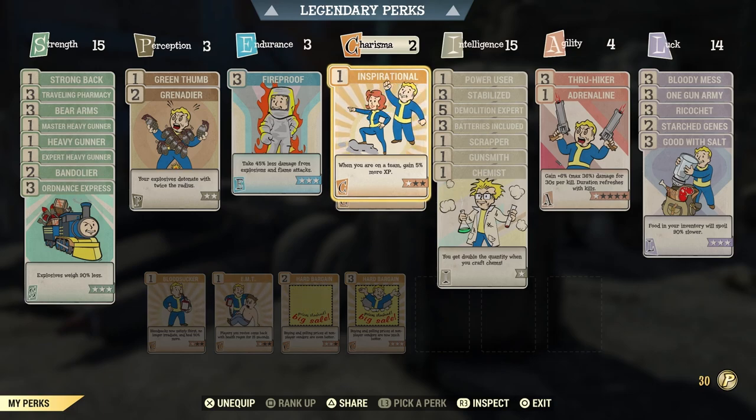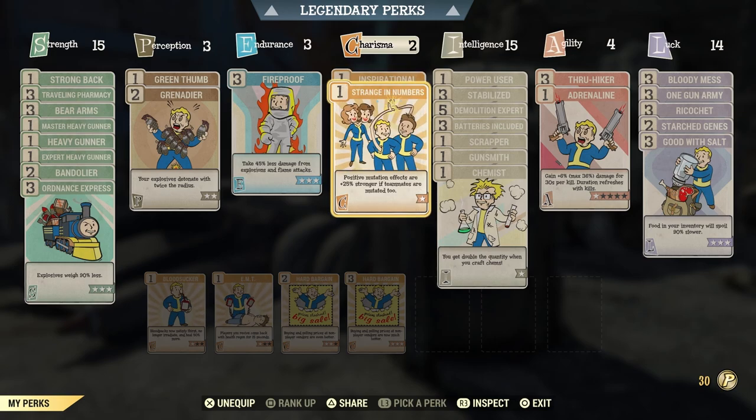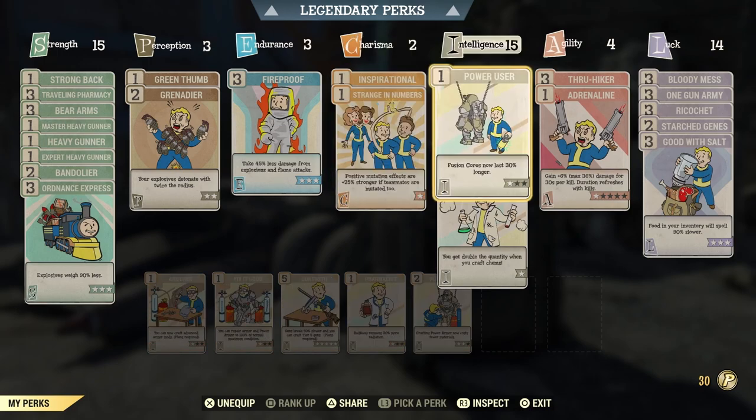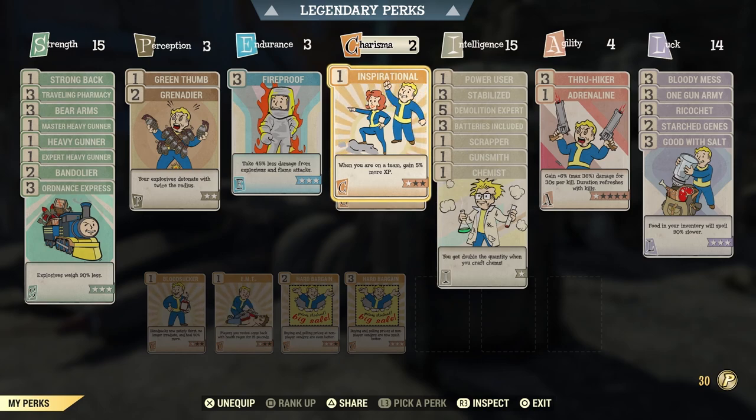With 2 Charisma, I have one rank of Inspirational—I had it maxed at rank 3 when starting this build from level 1, but since leveling isn't a priority right now I reduced it. I also have Strange in Numbers: positive mutation effects are 25% stronger if teammates are mutated too. I'm on a private world solo right now, but once I rejoin a public server this will take effect. I'll probably swap it for Tenderizer, which makes enemies take 5% more damage—basically a poor man's Bloody Mess, but more damage is more damage.